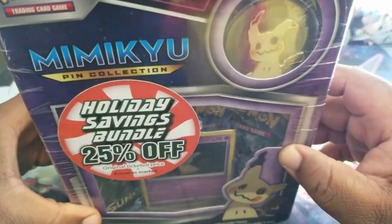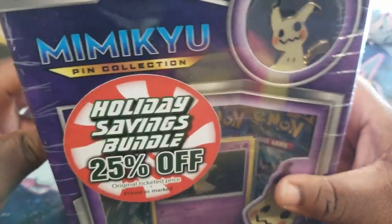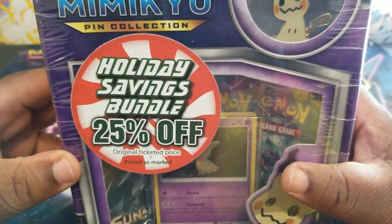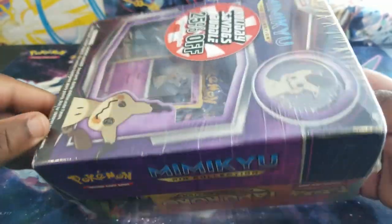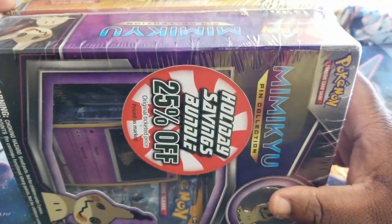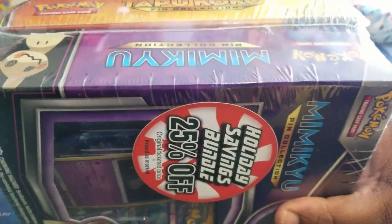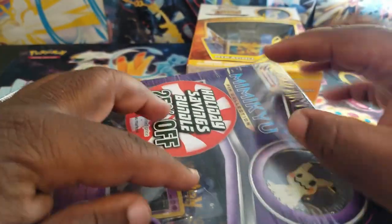These — I got both of these for 10 bucks at Walmart. They have a holiday savings bundle and it's a Mimikyu and a Tapu Cocoa pin collection. So let's crack this stuff open, my cyber gang, and see what we can pull.